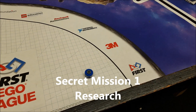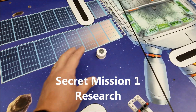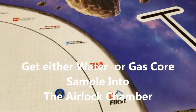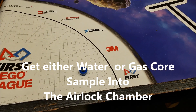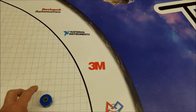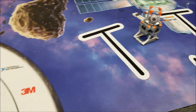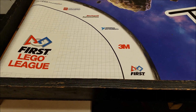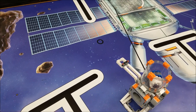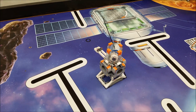Okay, secret mission number one: the water core sample and the gas core sample. The gas core sample is going to be where the meteoroid ring used to be, and the water core sample starts here in base. The secret mission is to get both or one of these samples into the airlock chamber. The water core sample seems easier since it starts with you in base, while the gas one requires picking it up and placing it in there.